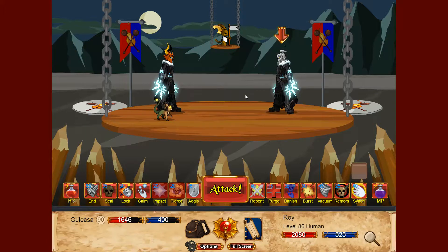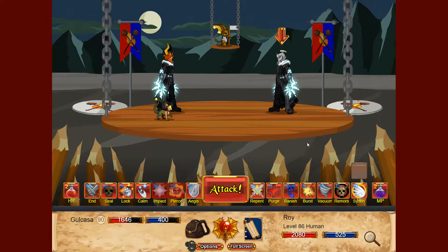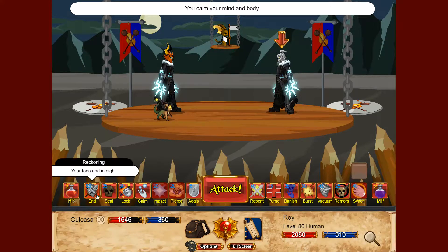Up against Roy, who is another Master Soul Weaver — how about that. Lots of immobility resist, which is usually the case. That's actually the thing I disagree with the most about stat design — so annoying. Anyhow, Soul Sync. Seal.